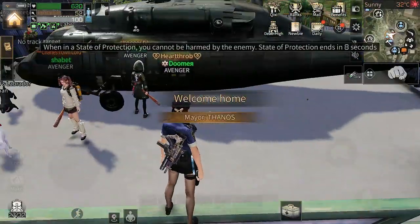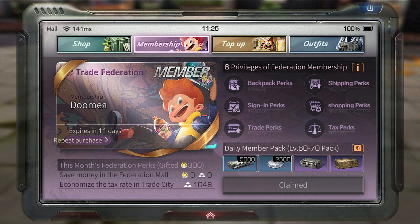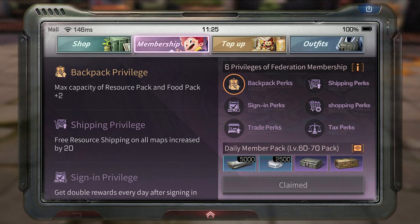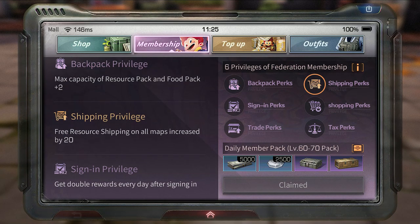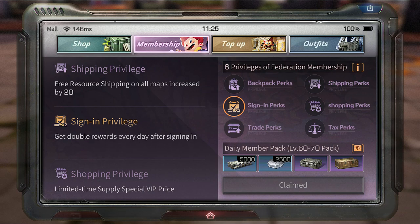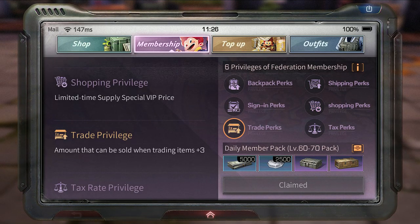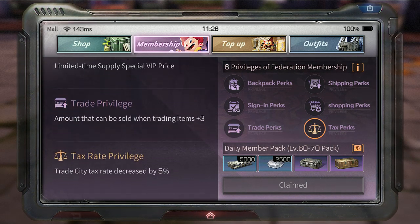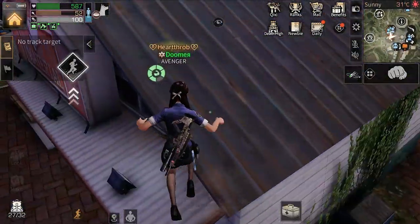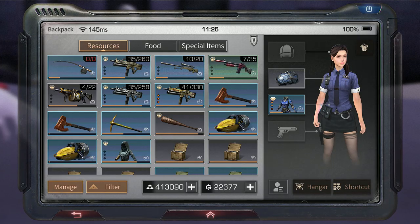Apart from the garden and skins, they've changed the VIP privileges — it's way better than before. It still lasts one month when you purchase it, but now you get backpack perks: max capacity of resource pack and food pack increased by two slots. Shipping privilege gives 20 more items to ship for blue and green items in all zones. Sign-in privilege gives new dollars, skill points, and two exclusive boxes daily. Shopping privilege appears in your mall daily. Trade privilege gives plus three training slots when you list items, and your tax is decreased by five percent when selling. I like these VIP changes — it's definitely worth the five dollars.